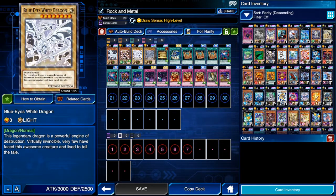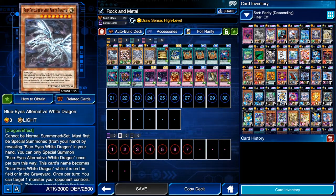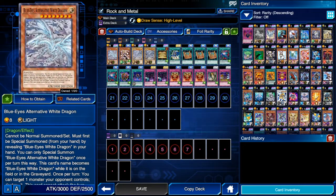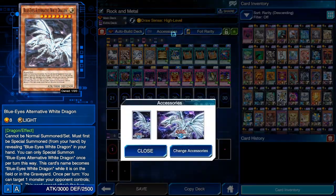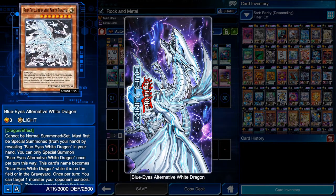Anyway, today let's focus on mat farming. Surprisingly enough, Blue-Eyes Alternative White Dragon actually has a game mat, and how many Blue-Eyes related game mats we've had in this game — someone should count because that count is quite high. But in my opinion, the mat for Blue-Eyes Alternative White Dragon is one of the best Blue-Eyes related mats in the game.